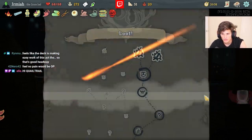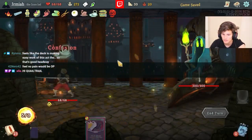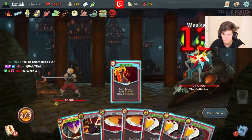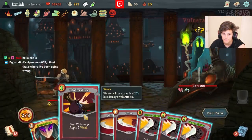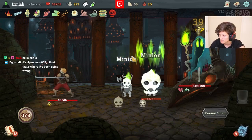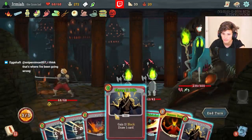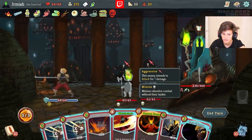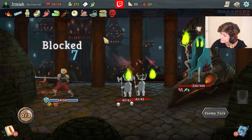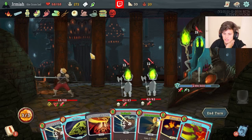A couple more cards and this is looking like an easy Heart win. The Dual Wield is really good here because we draw so much that we can often see Dual Wield. If we can Dual Wield on strong targets like Heavy Blade, I think it's probably the best one right now. It's too early to Corruption.